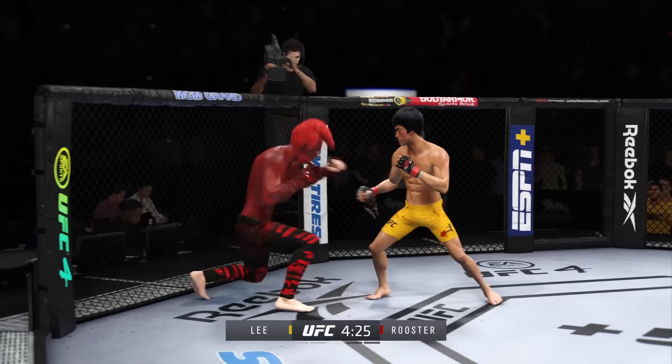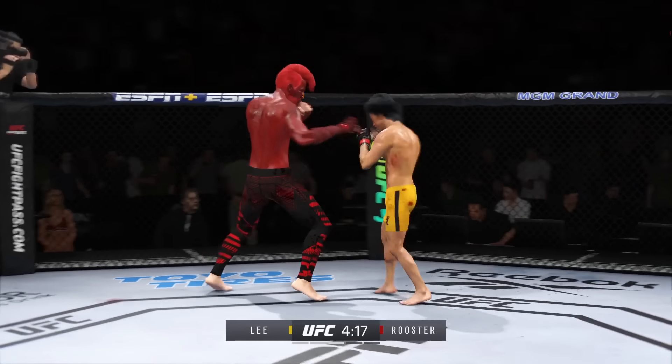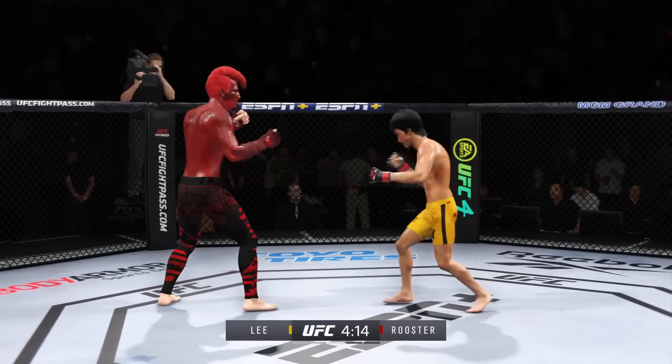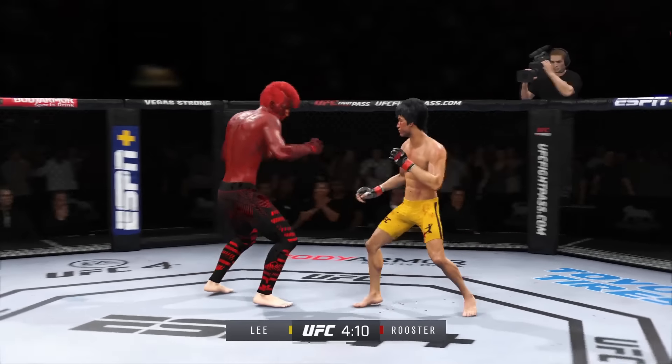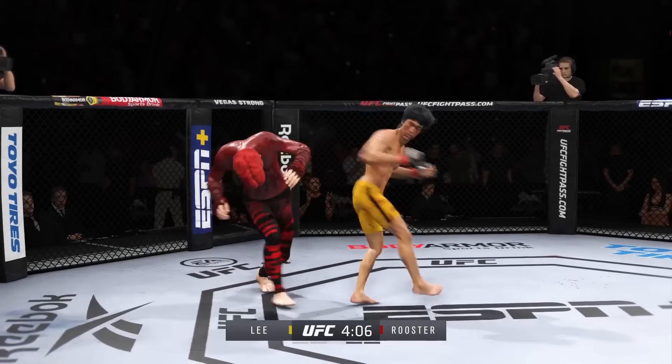Big head kick lands. He's able to slip the left — it's such a fast leg kick. Nice right hand. Lee gets touched by that kick. Big head kick lands. Big leg kick lands. Big body kick lands. Just missing on the high kick there. Slips to avoid the right — head kick. Timely defense, huge block.